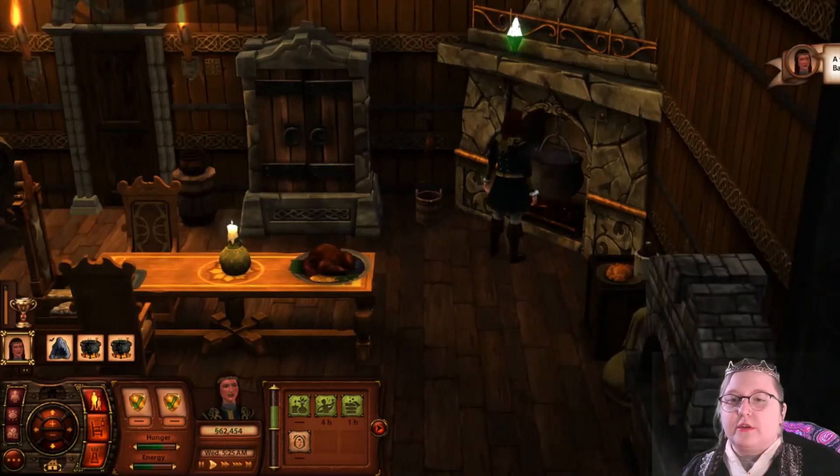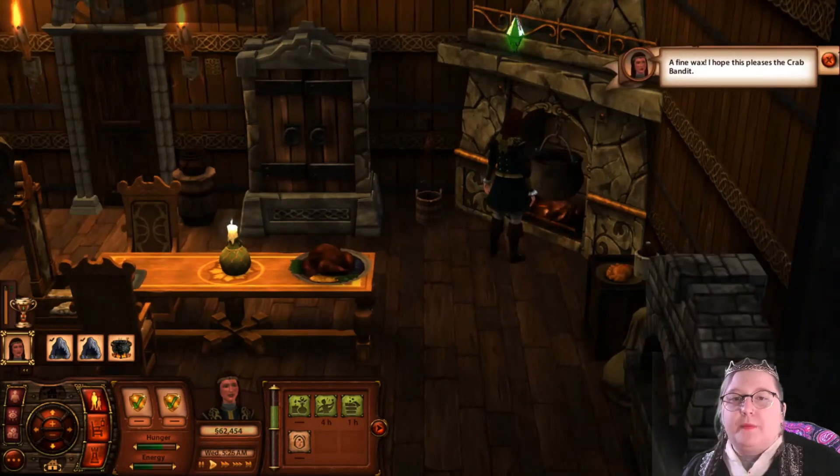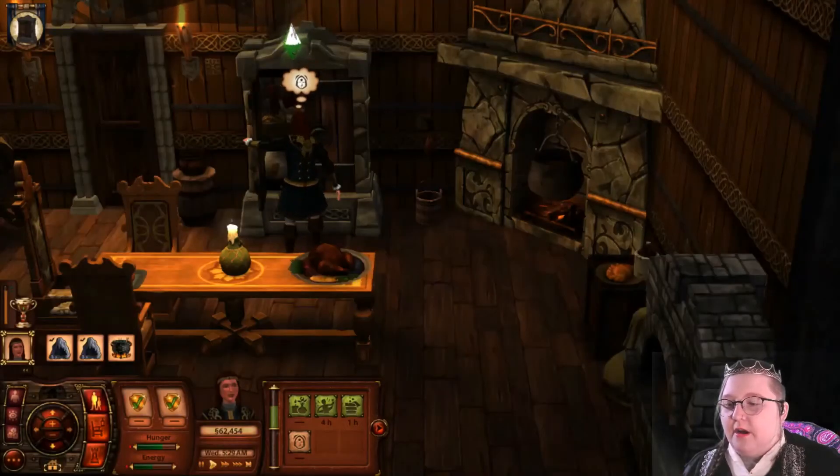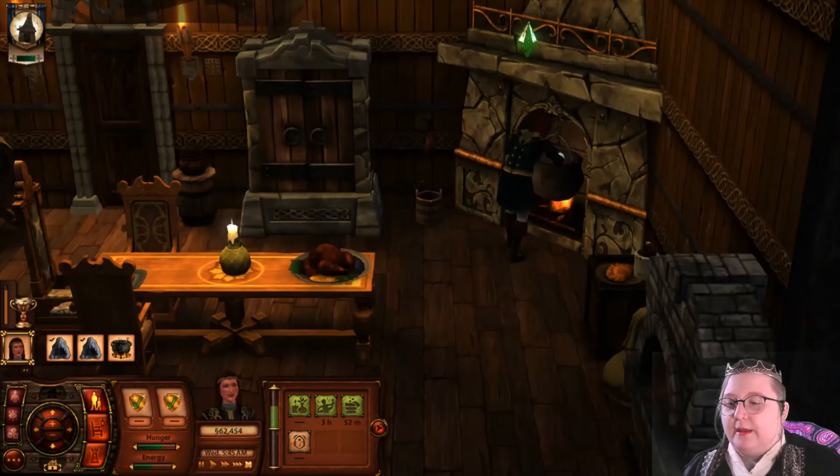Stir that cauldron. I hope this pleases the crab bandit. Done — got it. We're so good at games. At Sims.